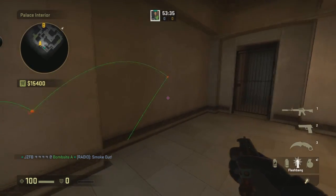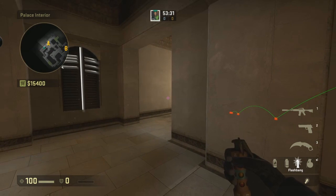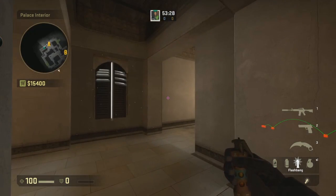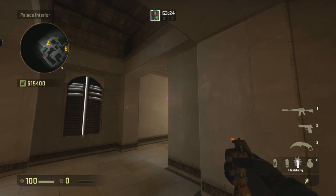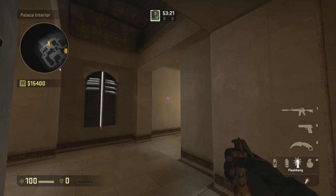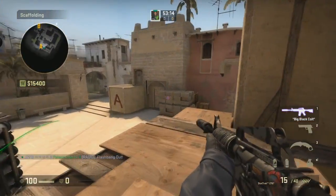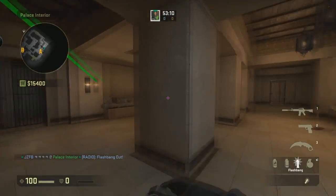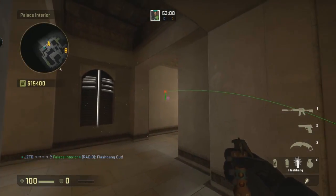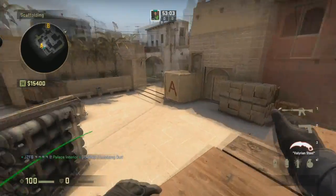On the opposite side of things, if you find yourself smoked off here — say you're setting up for a push from lower A, upper A, or ideally connector as well — you want to stand against this wall, line up this wall with the line in that crack in the wall, and basically throw a running flash with one or two steps. You can see how far that goes out — it's going to flash a lot of people, maybe even some people on the shadow.